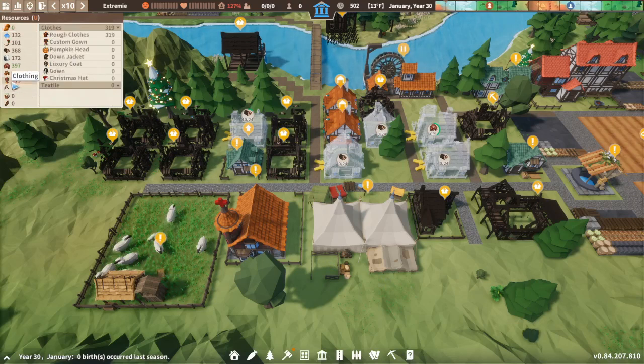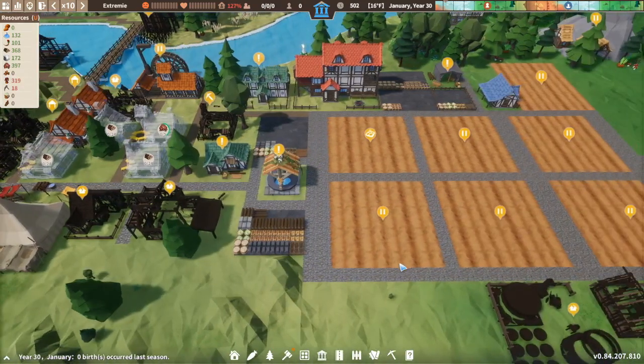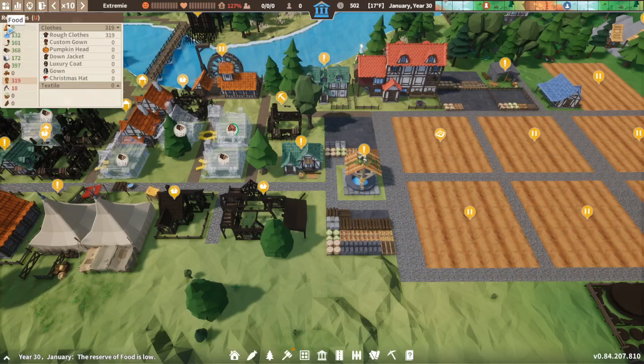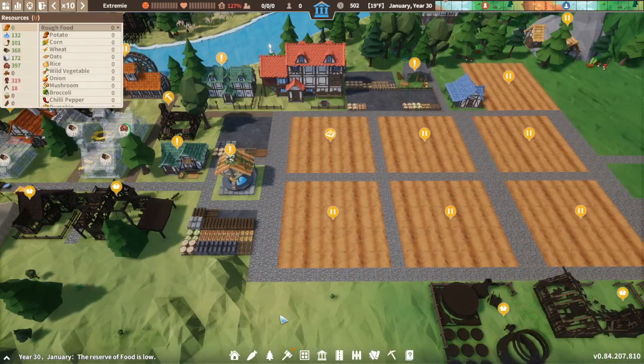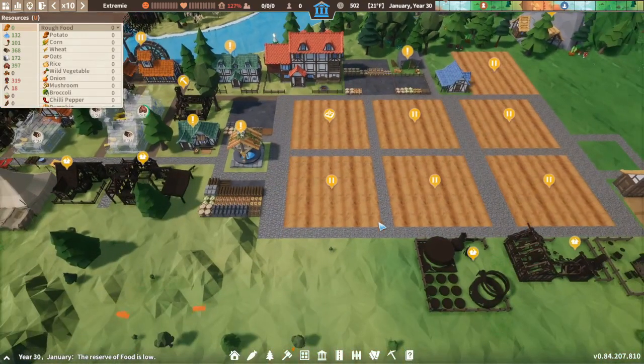We've got clothes but they're not good enough. So we need some luxury stuff produced. The issue is it's not just having the food itself, because we ain't got any food. It's getting the clothing, because winter comes and it just wipes a whole lot of them off. If we don't deal with this winter, then we've got some serious problems.